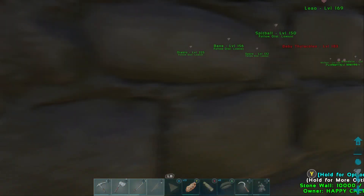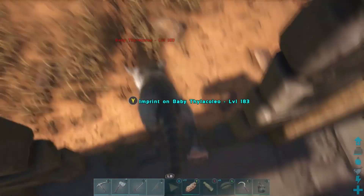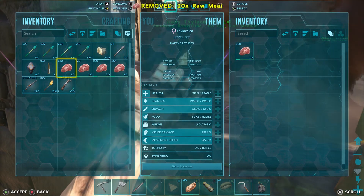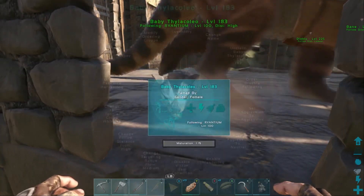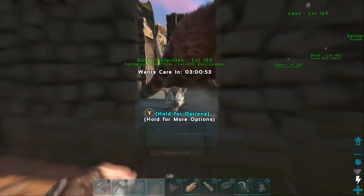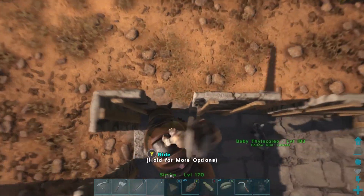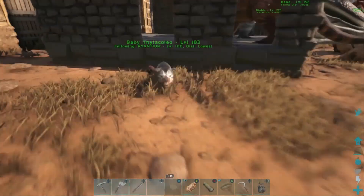Oh my God, there it is! Look at the size of its head! Oh my God - let me off, let me off! Where's it at? Oh my God, it's a baby! Look at it - oh my God, it's adorable! Holy crap, it's adorable. Look at its face. Oh, it's a girl. Okay, disable wandering. Change follow distance to lowest. Come here, sweetheart. She's rubber banding - come on. Get out of your mom. Simba, you need to come over here so your child can come out. There we go. Now you follow me, sweetheart.